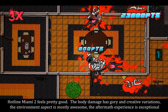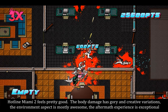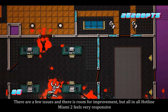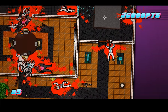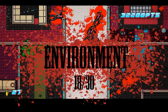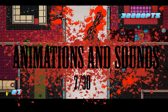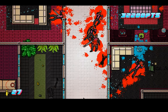Hotline Miami 2 feels pretty good. The body damage has gory and creative variations, the environment aspect is mostly awesome, the aftermath experience is exceptional, and the animations and sounds kind of work for this type of game. There are a few issues and there is room for improvement, but all in all, Hotline Miami 2 feels very responsive. The score for body damage is 8 out of 30, environment is 18 out of 30, animations and sounds is 7 out of 30, and the feel is 7 out of 10 — giving Hotline Miami 2's gore system a total score of 40 out of 100.